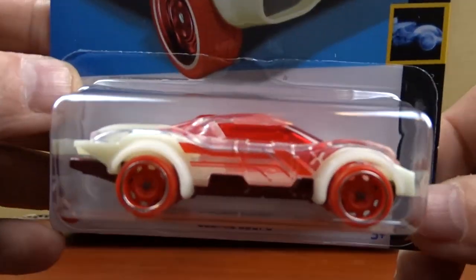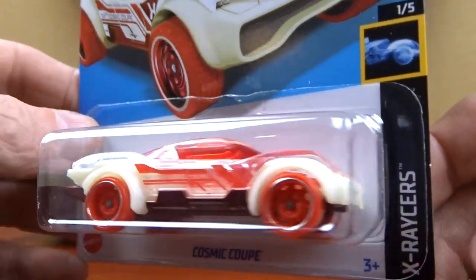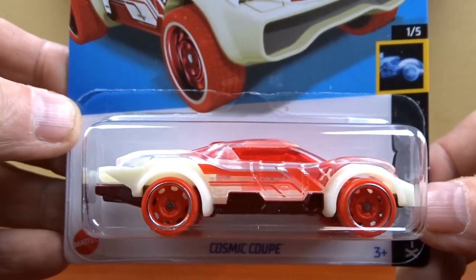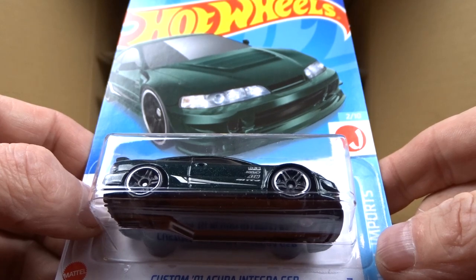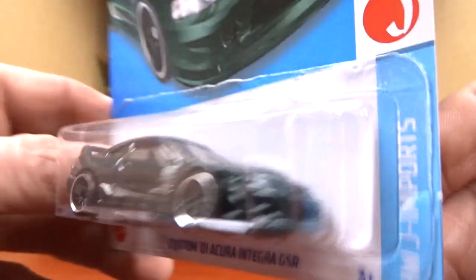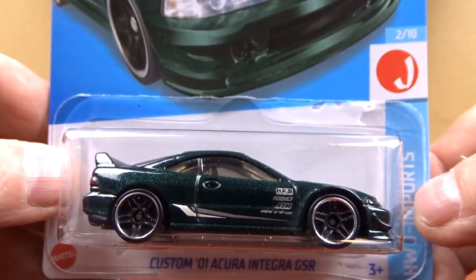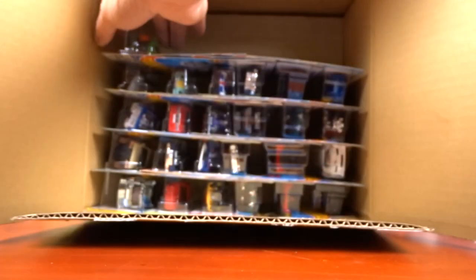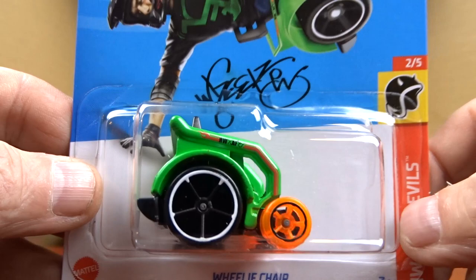Cosmic Coupe — I think this one glows in the dark, it's definitely different. And then we have the Custom Acura Integra GSR in green, pretty cool — I think that was in the last case too. And we got a Wheelie Chair in green, definitely different.